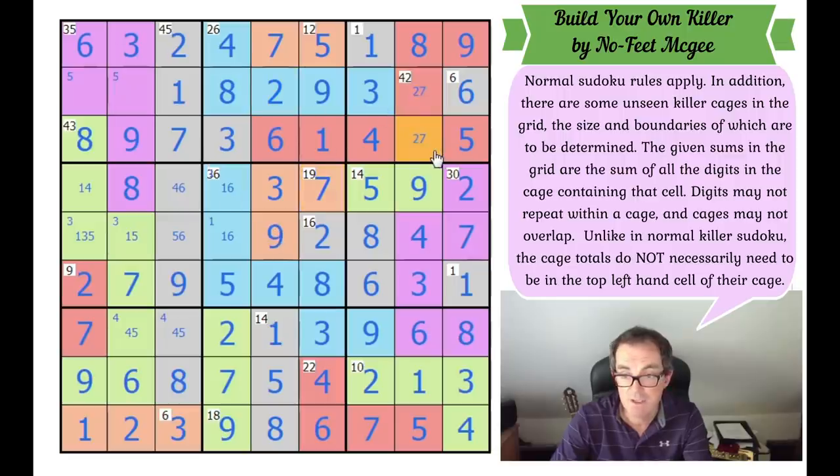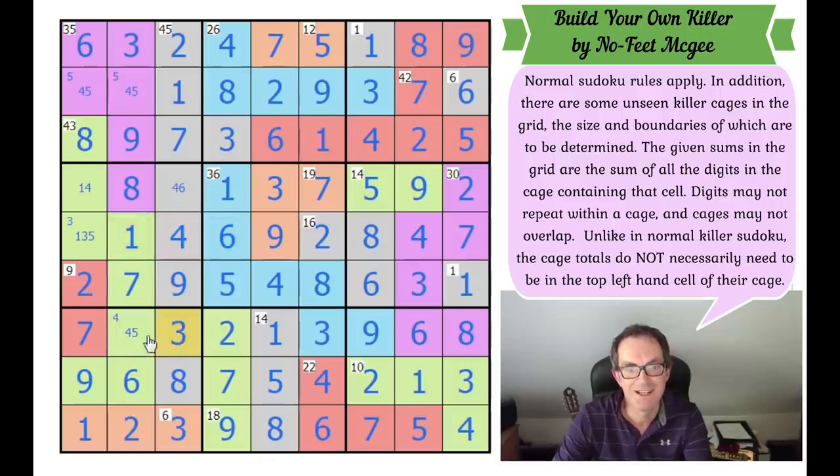That 2, 7 is now fixed. These two squares have got to be 4 and 5 in some order. Let's check the total — 9, 18, 26 and 9 more — that is working. We should, unless I'm missing something, be able to resolve this. We've got a 4, 5 pair in column 2 — so this becomes a 1. That fixes the 1 and the 6. The 5, the 4. This has to be a 3. This has to be a 4. And that's got to be a 4. Wow — what a puzzle that was!